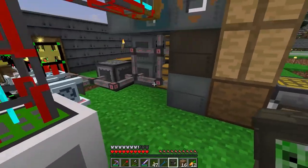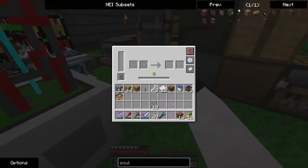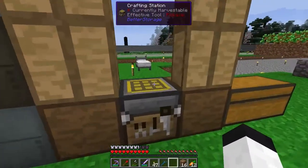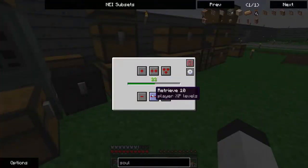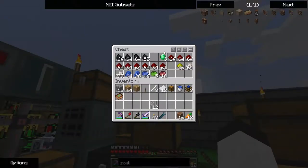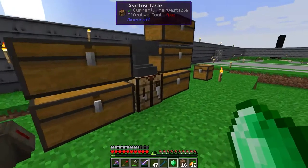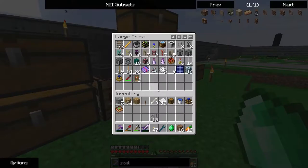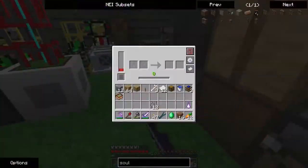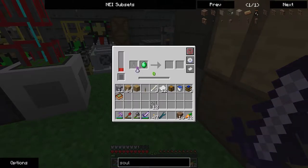We are still waiting on one more ingot. But back to the soulbinder. I figured it wasn't going to do anything unless I had all the materials. It still might, because heads. Oh, no — it worked! So it says to use to convert a spawner type, but it's actually used in a couple other things.